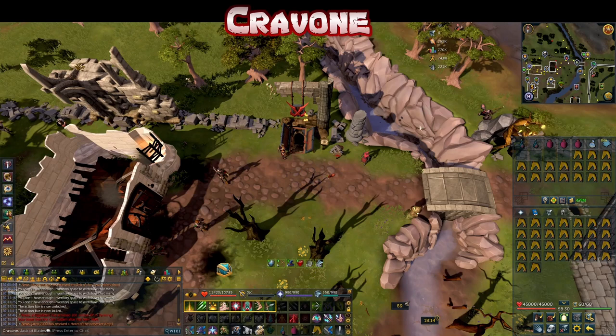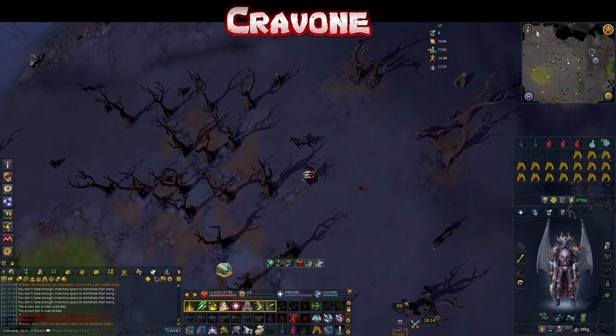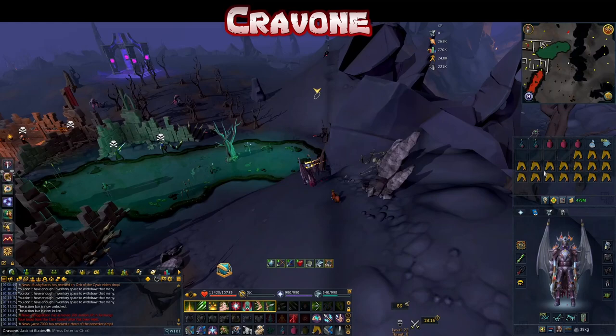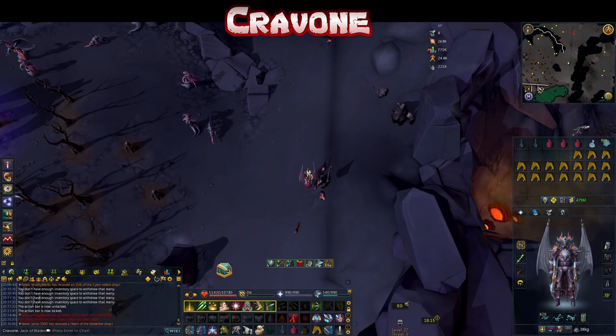I'm going to show the route on screen. In terms of aura, you probably want either vampirism or penance. Vampirism is probably best — take some stuff for prep. You might have to do more than one trip. I'm also taking a pack yak full of food.